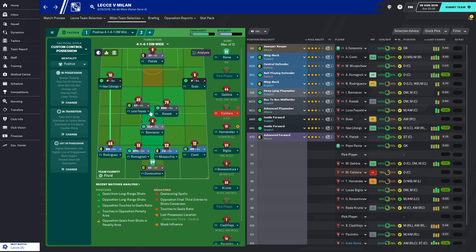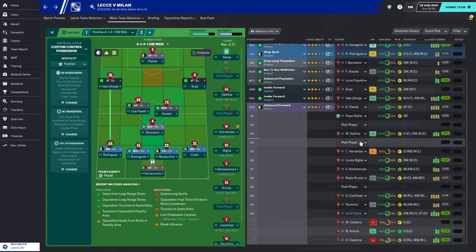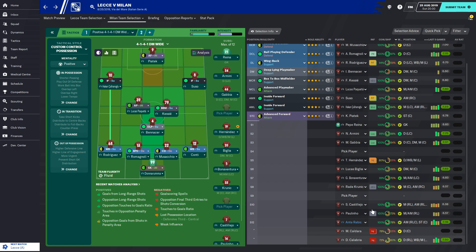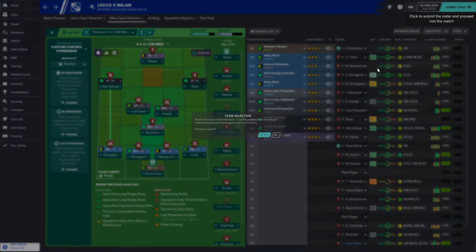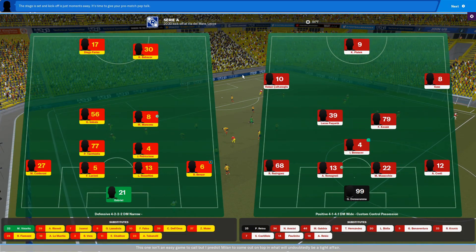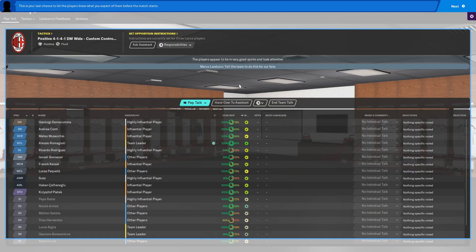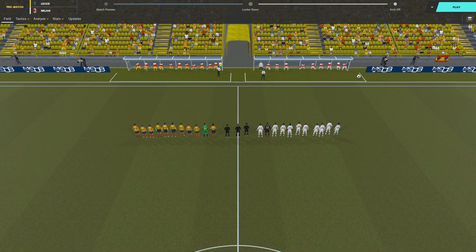Paqueta will be our advanced playmaker in attack — he'll try to move in and score some goals. Piatek up front, Suso on the right wing as inside forward. I'll move Caldara and put Niccolò Armini in. Okay, should be set. Let's go to our first match of the season — do this for our fans, kick off!